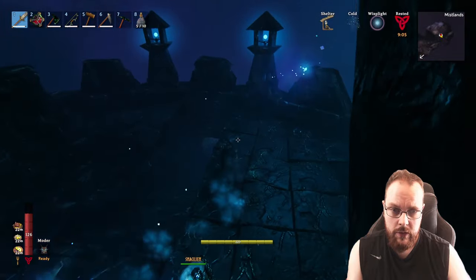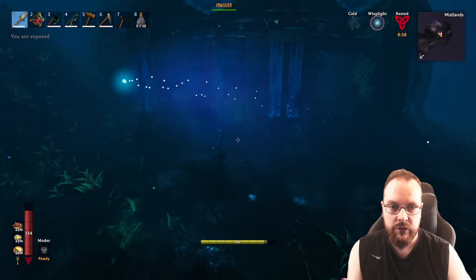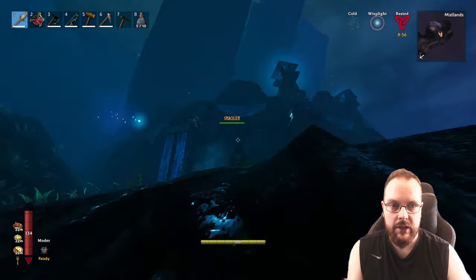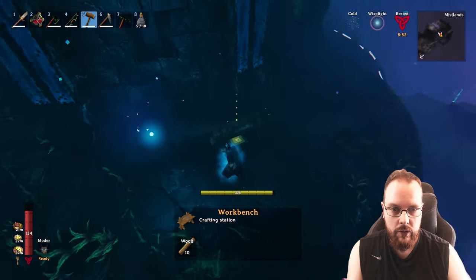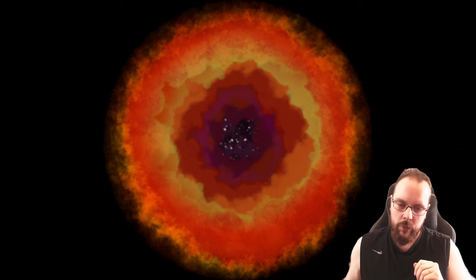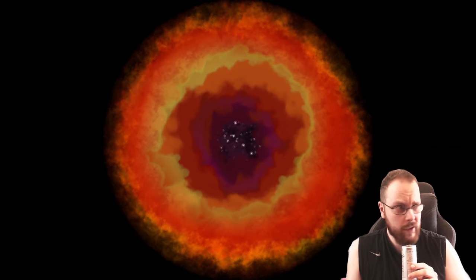I guess we're going to test this out. This is not a good place to fight her. I wonder, does it actually open and go in? I guess there's only one way to actually test this. Come with me. Is the key something we made, or is it the seal breakers?